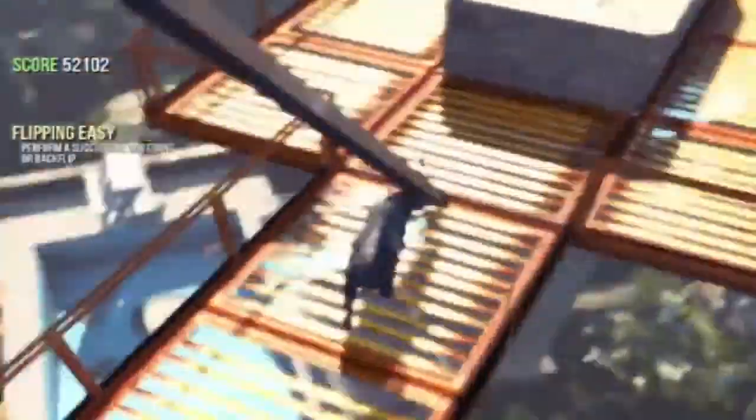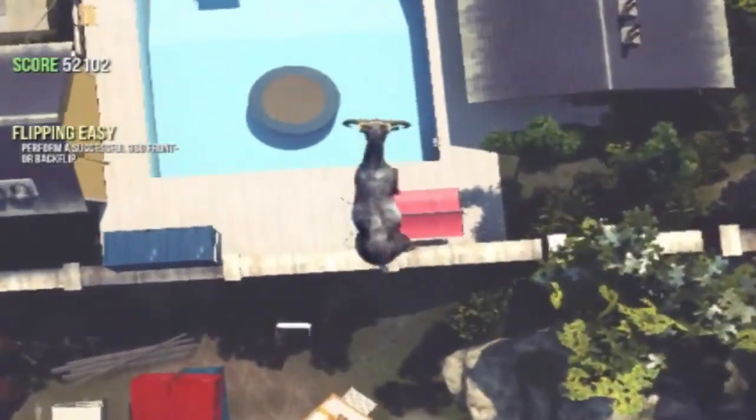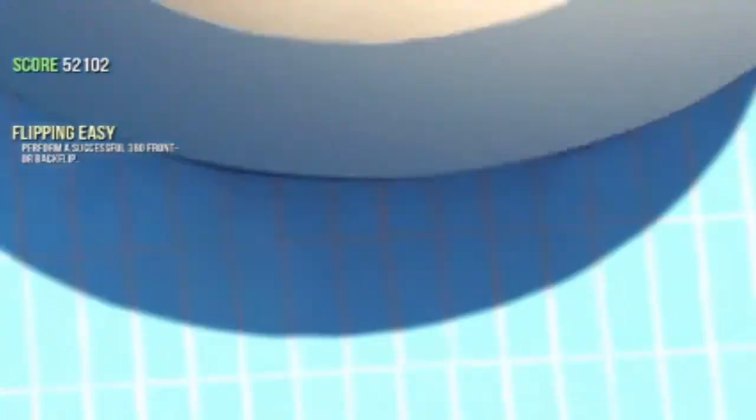I found a way how to get underneath a pool, which is pretty funny. For this glitch, you want to get onto a high spot — I recommend the grain silo because it's really close. From there, jump as close as you can towards the trampoline and you should slide under it, and it will push you under the map.